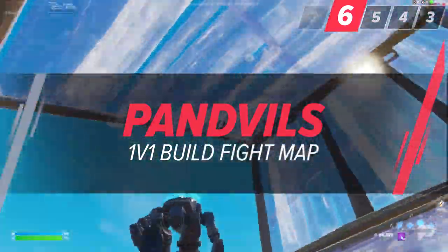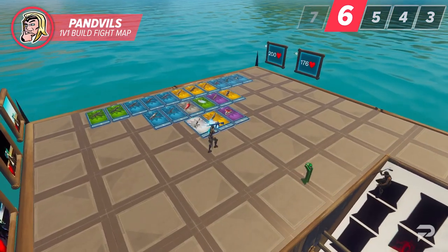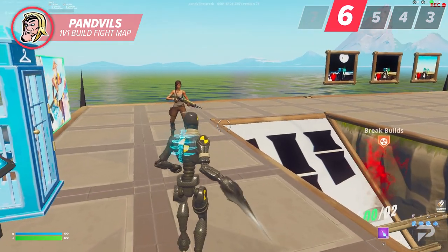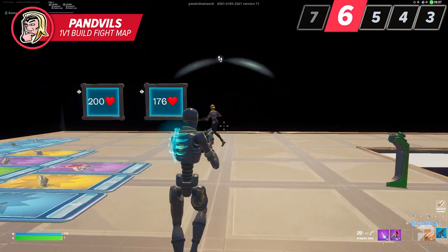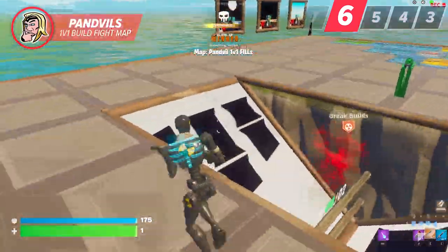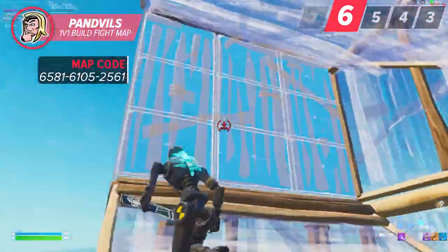The next map may seem obvious, but many players still neglect practicing their build fights. We're talking about Panville's newly updated 1v1 build fight map — a small map with a variety of weapon choices and a sleek design meant for practicing build fights. It has a queue option where you can fill with other players, and it's a very active map so you can find opponents almost instantly. A cool feature is the 176 health mode option. Since Epic decided to nerf the pump gun shotguns, making them unable to hit for 200 damage, this feature sets your health to 176 — meaning you can still hit those one-pumps with both the pump and striker shotgun for some nasty clips. You don't need to use this map just for 1v1s either — a lot of pros load into maps like this to free build and work on whatever moves they're struggling with.